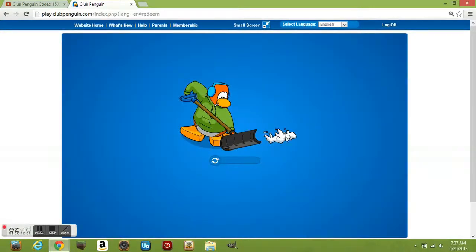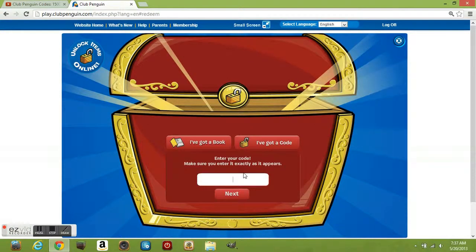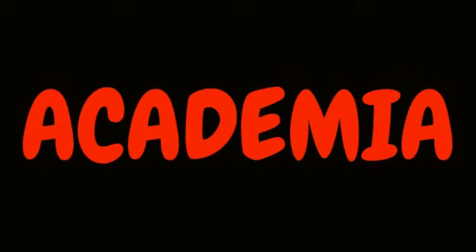The next code for another 500 coins is 'academia' — A-C-A-D-E-M-I-A — and that is also 500 coins.